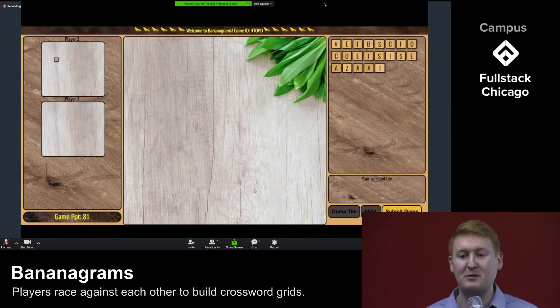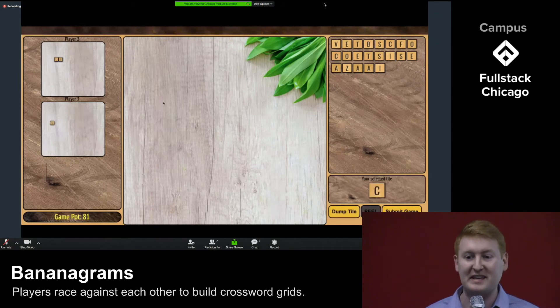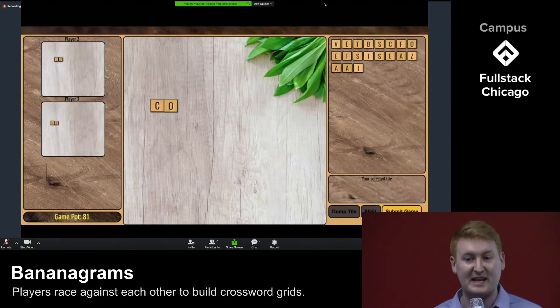Now here's one of our favorite features — it also happened to be one of the most difficult features to code. To add suspense to the game, we created miniature versions of each player's board and added them to every player's screen. As Amanda adds tiles to her board, I see her progress out of the corner of my eye. Under the hood, Firebase is constantly watching and instantly updating the coordinates of every tile from every board to every player's screen in real time. And it's our first time using Firebase — trust me, it's awesome.